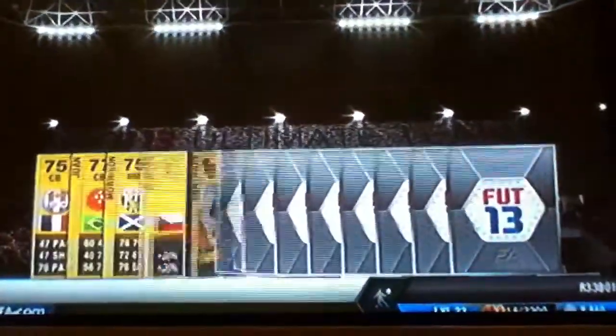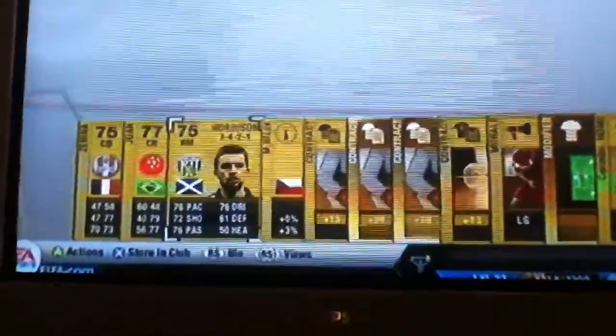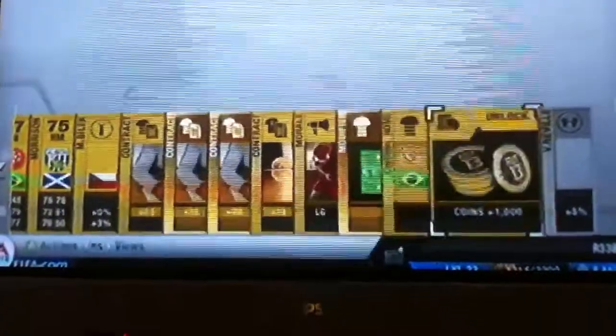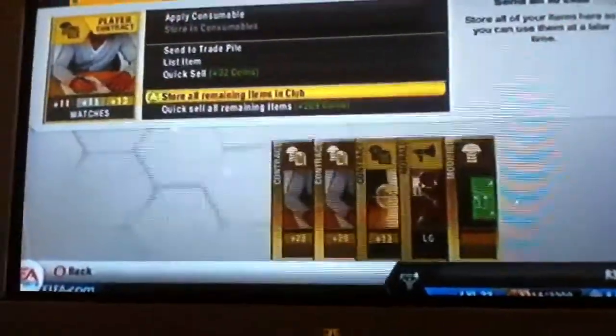Let's get on with the second pack. It's not an amazing pack this time — a few good contracts in there. Got a manager contract. Got a thousand coins, we'll redeem that. And then I'll store the rest in the club, and then these ones we'll just quick sell.